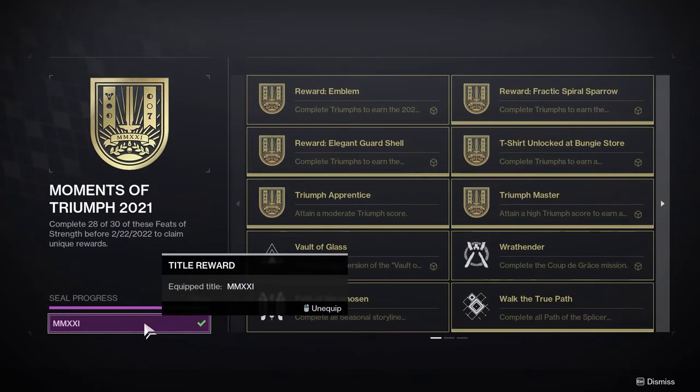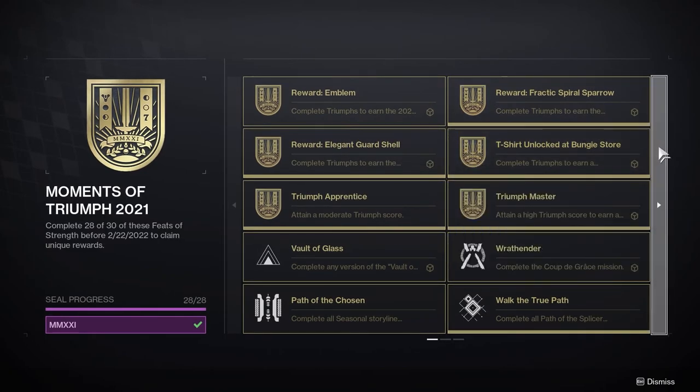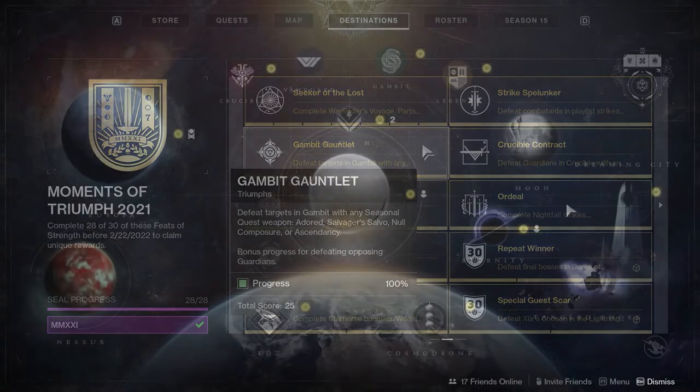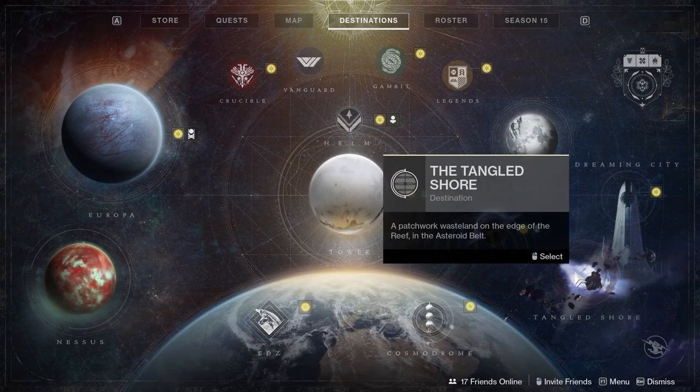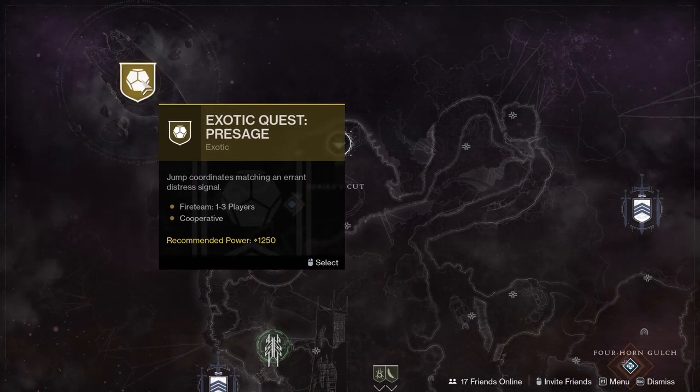Furthermore, if you want to claim the 2021 Moments of Triumph seal, that too will be exiting stage right on the launch of Witch Queen, so it's time to finish off those last annoying triumphs that you've been putting off. Also going away are the Presage and Harbinger missions and all triumphs related to them, meaning you have only two weeks remaining to get your god roll DMT and Hawkmoon without having to pay an arm and a leg to Xur.